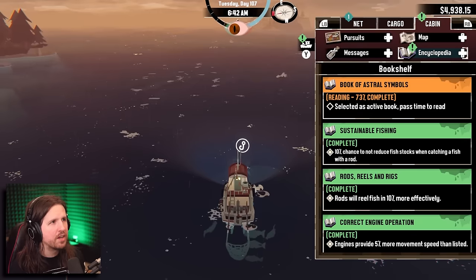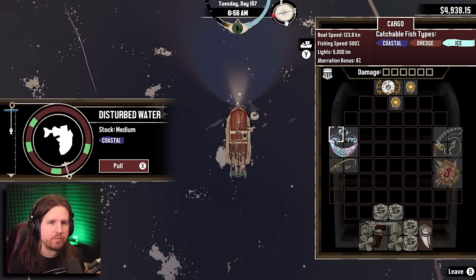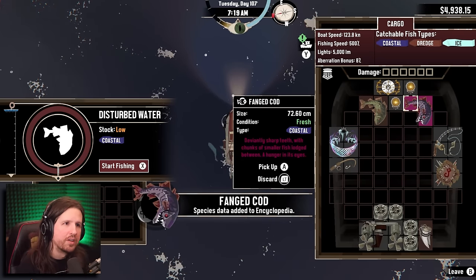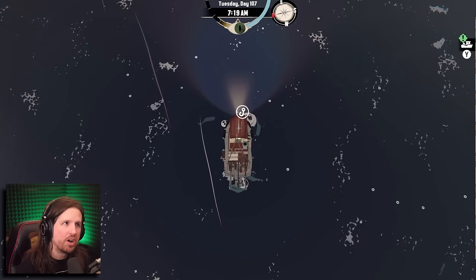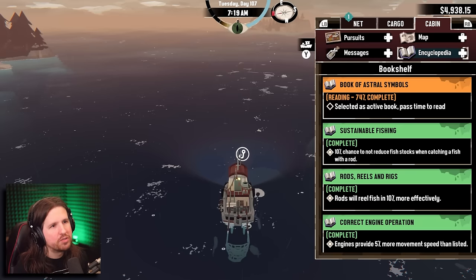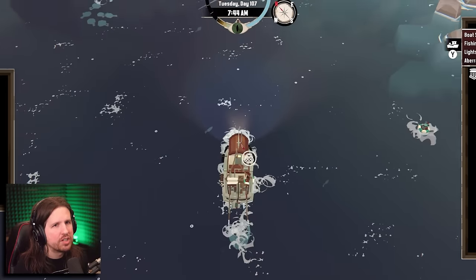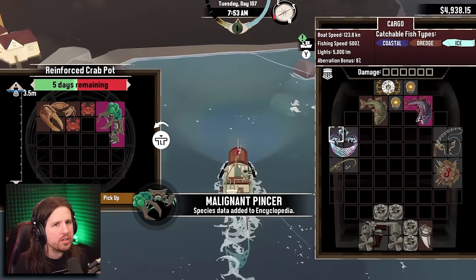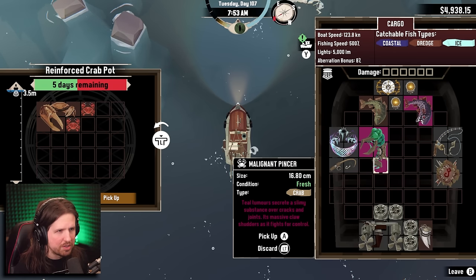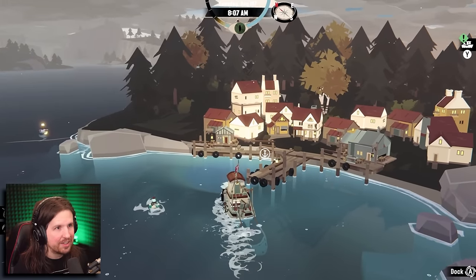Is there a cod aberration that I haven't gotten? There is - fanged cod! 'Deviantly sharp teeth with chunks of smaller fish lodged between, a hunger in its eyes.' We should eat it. We caught all three aberrations of cod, that's pretty cool. Oh my god finally - the malignant pincher! 'Teal tumors secrete a slimy substance over cracks and joints, its massive claw shudders as it fights for control.' Let's give it to the guy - this is gonna be great!